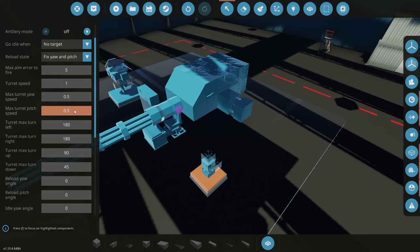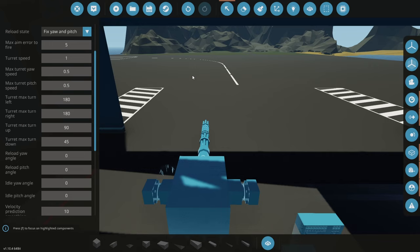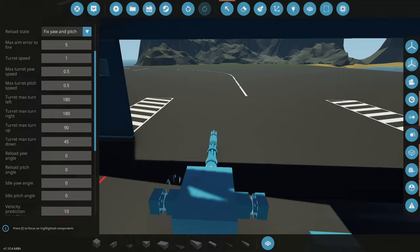'Turret Max Turn Left' is how far from the forward position the turret is allowed to turn left. Setting both 'Turret Max Turn Left' and 'Turret Max Turn Right' to 180 degrees allows a full 360-degree rotation. Setting either lower lets you clamp the turret's movement — useful when something like a ship's hull is obstructing the turret. You also have maximum turn up and maximum turn down to clamp the pitch axis.